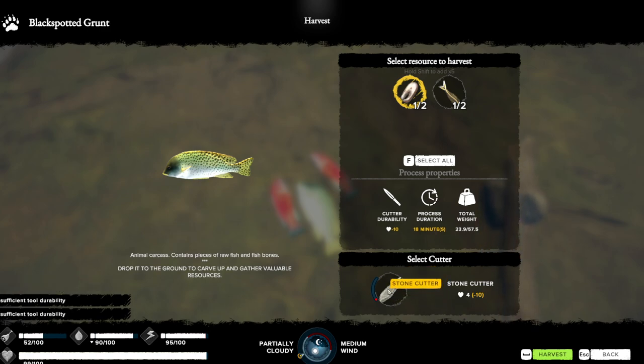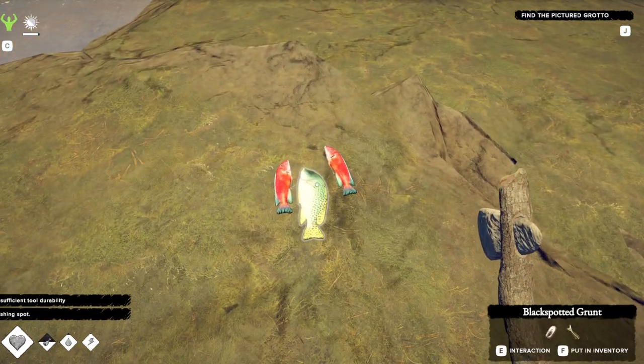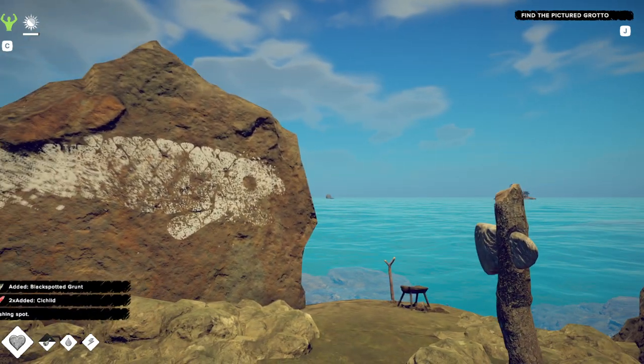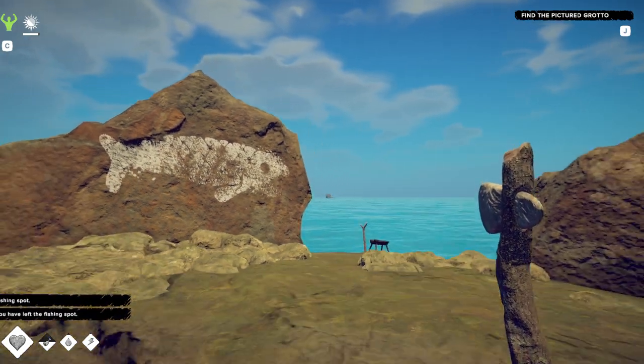We don't have enough of a stone cutter, so we'll just make these with us for now. That's how you fish in Survival: Fountain of Youth — please do like and subscribe, and hope to see you soon.